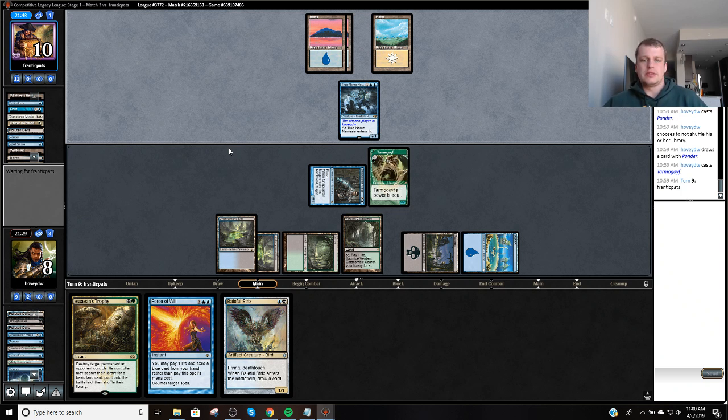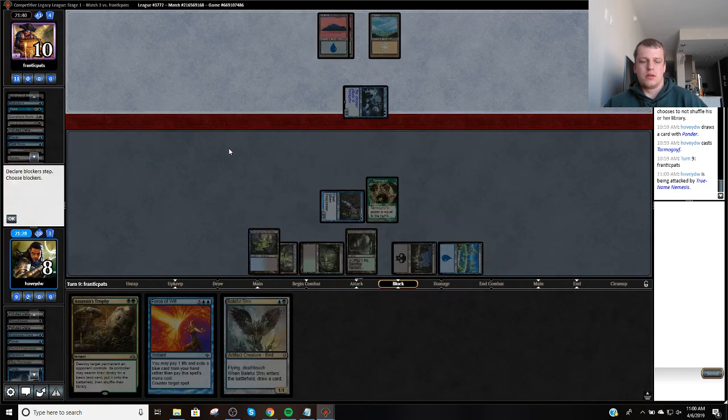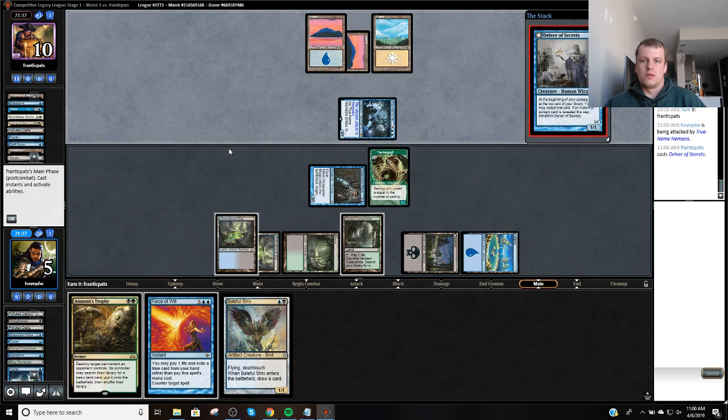Now we're actually winning the race — my opponent can't attack unless they have another one. What does Delver do? They still have to chump. I think I'm going to Force this. Because if I go Force, Pitch, Strix — they Force back — I have Trophy plus Liliana.